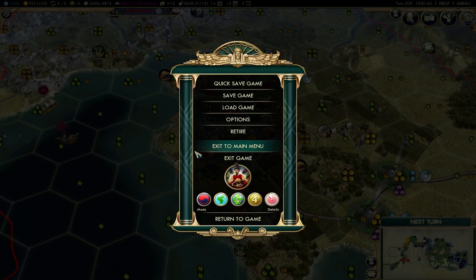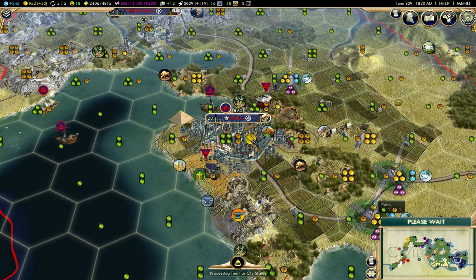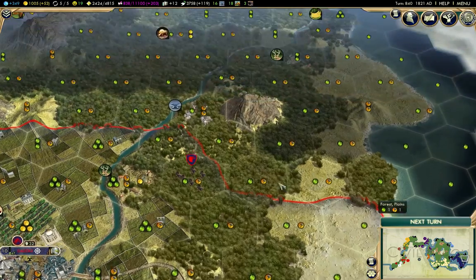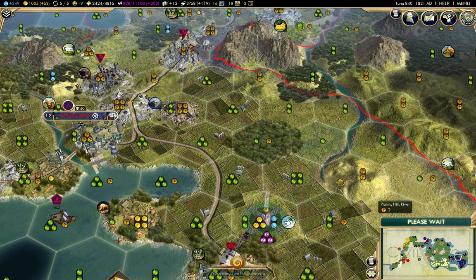Hello everyone. Welcome to part 10 of my Civilization V game. This time around it's going to be more of the same, starting in turn 839. I still need to get my military built up, and I also want to do a secondary expansion phase here and fill in this area, mostly so one of the AI civs doesn't come along and plop a city down there and use it for staging an attack.